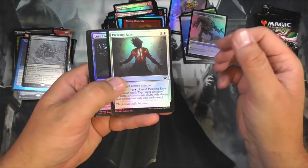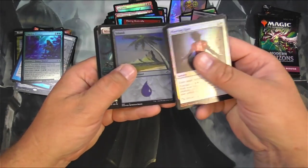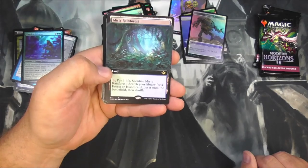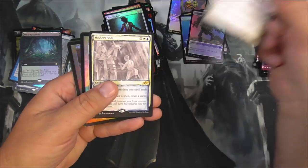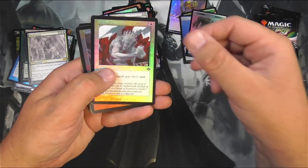I'd like one more fetch — just greedy like that. Thassa's Oracle is a good foil uncommon. Oh — Misty Rainforest! Full art, non-foil. Thank you very much. So we are getting somewhere here. Everything in moderation except for fetch lands, I always say.